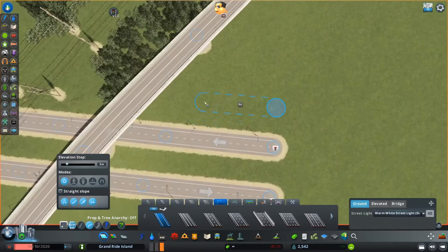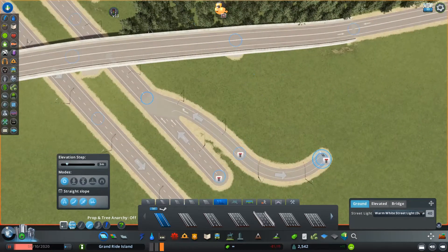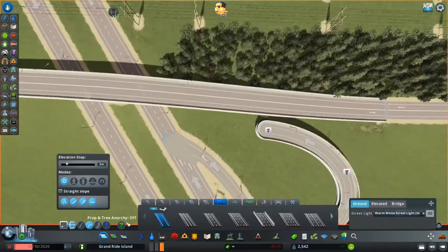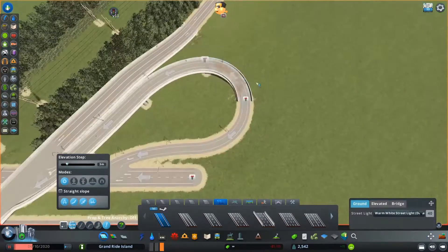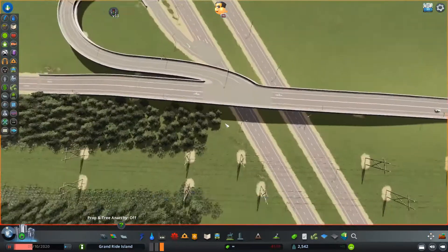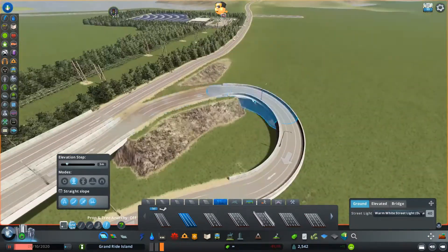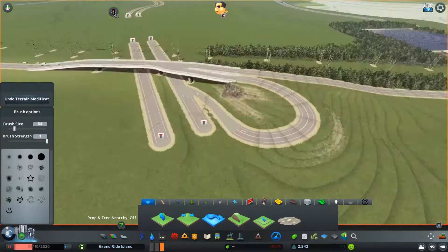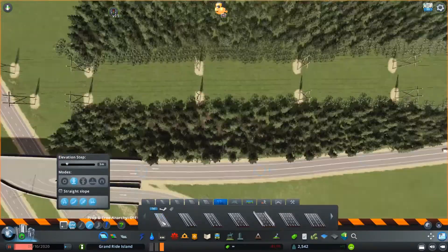The next thing I did was make the main interchange connecting the highway to the rural highway I had already laid out. I decided to have the rural highway elevated over the interstate, because in less dense areas this is significantly cheaper than raising the highway itself. The interchange style I chose is a five-ramp parclo, because the angle of the interstate relative to the highway made more sense to have a cloverleaf at the one sharp point rather than a regular diamond interchange.